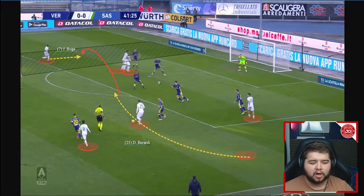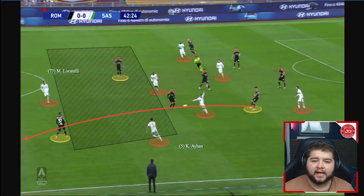Going into this screenshot, we actually see what I mean about how dangerous the wingers are — the fact that they cut inside as well as going out wide. You've got Berardi here actually cutting inside with the ball, and look at Boga in acres of space. It's a nice simple ball all the way over to Boga, who can easily get a shot off and score.